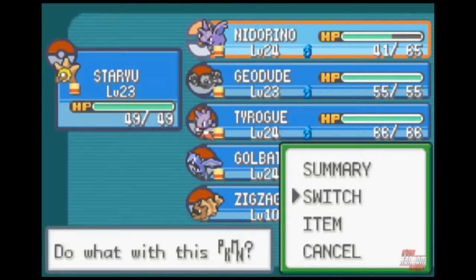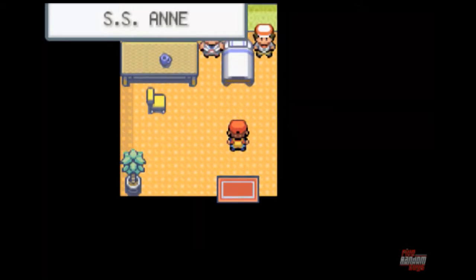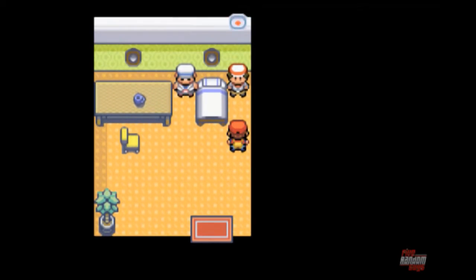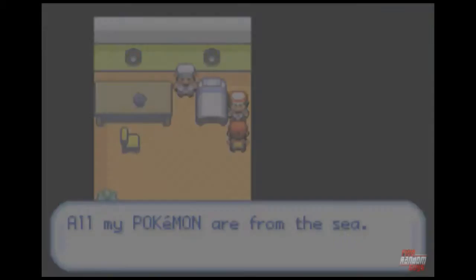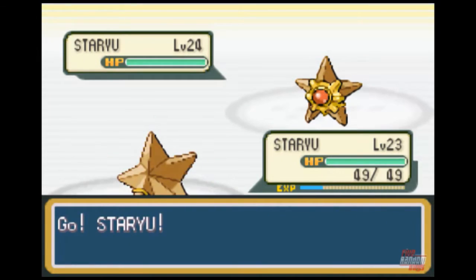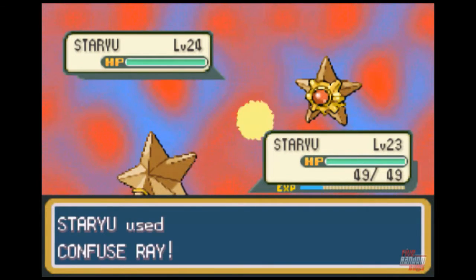We'll put Staryu up. Geodude needs to level up some more, but this is not a great spot for him. Two trainers. Hello stranger. It's a fisherman, so — oh, Staryu versus Staryu! It's the battle of the starfishes.